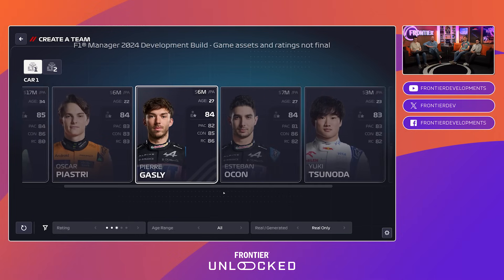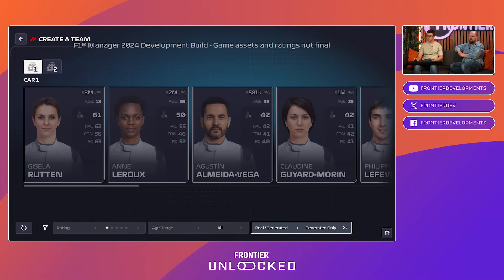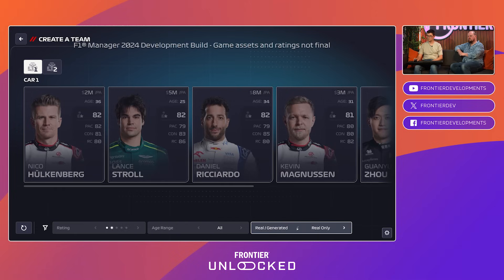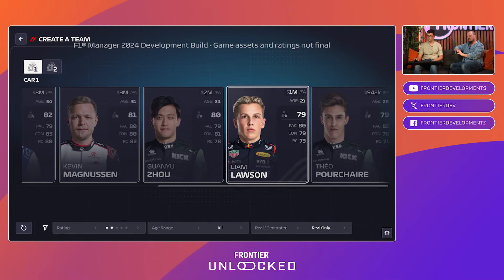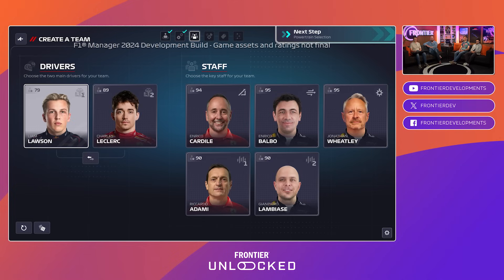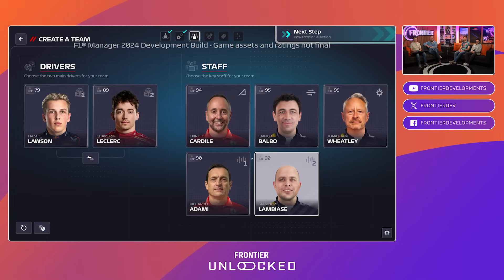You're looking at three-star or three-pip drivers here. In 'Your Story' mode you're free to change that rating and pick from fantastic drivers or those just starting their careers. With team origins these things are more limited, forcing you into certain driver categories. There are multiple ways to play — set your own limits or pick an origin that aligns with the story you want. We'll go for Liam Lawson and Leclerc — the two L's for Unlocked!